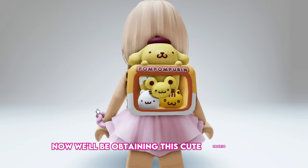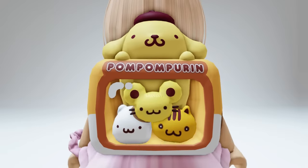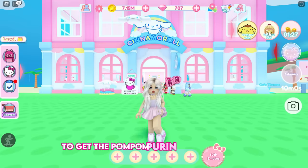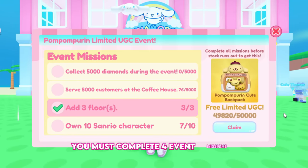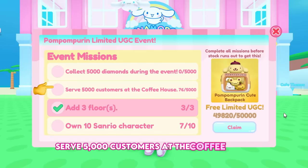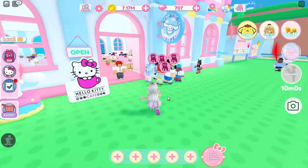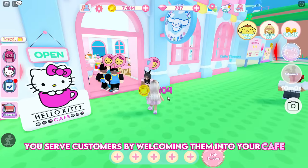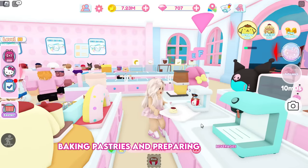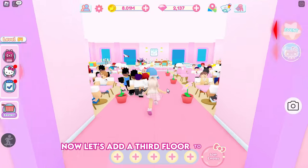Now we'll be obtaining this cute Sanrio item called the Pompom Pure and Cute Backpack. Join this game, My Hello Kitty Cafe. To get the backpack, you must complete 4 event missions: collect 5,000 diamonds during the event, serve 5,000 customers at the coffee house, add 3 floors to your cafe, and own 10 Sanrio characters. You serve customers by welcoming them, taking their orders, collecting money when they finish, baking pastries and preparing beverages — or simply hire enough employees. Now let's add a third floor to our cafe.